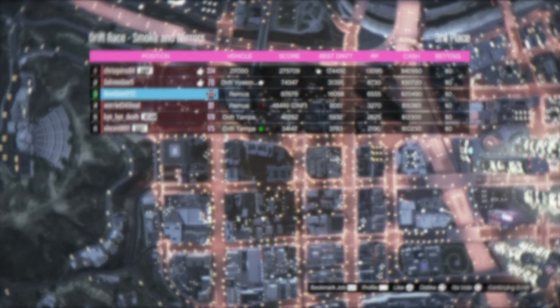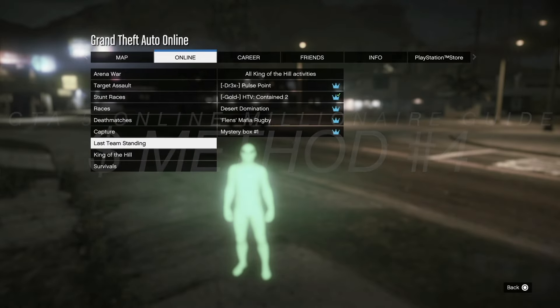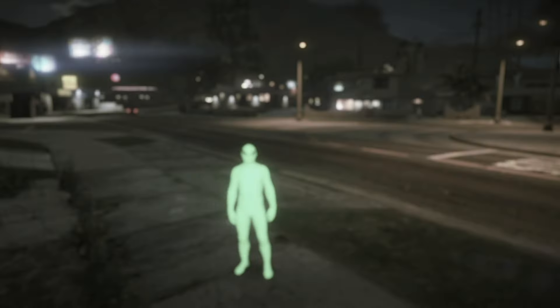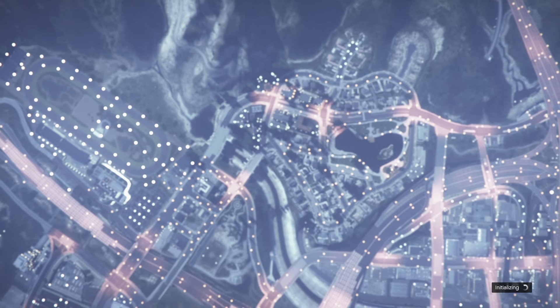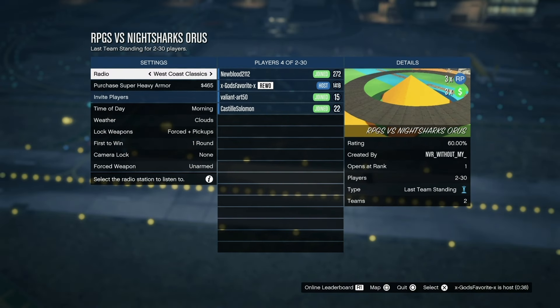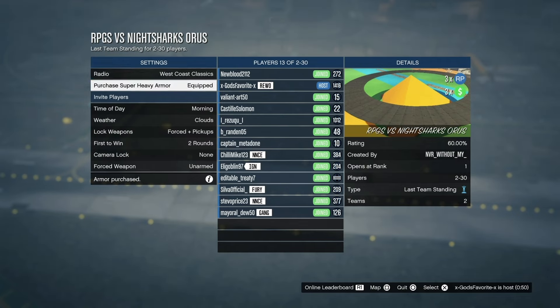For the next money-making method, go to Online Jobs, Play Jobs, Community Jobs, and scroll all the way down to Last Team Standing. Find 'RPGs versus Night Sharks' and click on it. Make sure you have a packed lobby to maximize RP and money — it's triple money and triple RP for the week. For settings: max rounds, lock weapons forced, pickups forced, weapon unarmed. Purchase super heavy body armor and have fun — it's last team standing for 2 to 30 players.